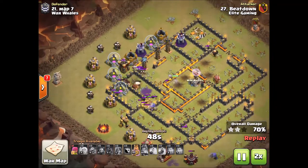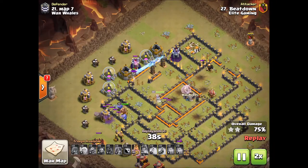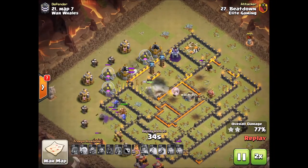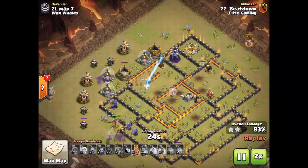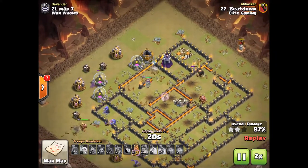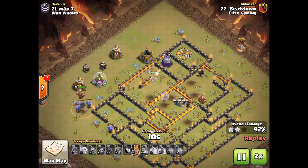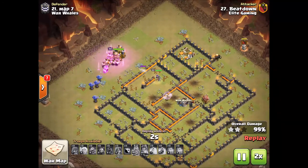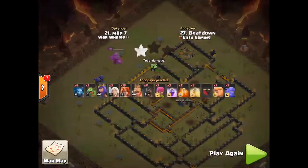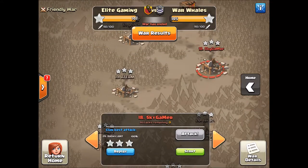The hog riders take care of the archer tower, move forward for the last archer tower, and then work on the teslas and the wizard tower — that really helped the queen stay alive. There was one healer left but the queen didn't need the ability at that point. He was able to get as much value as possible because of those hog riders keeping the queen alive by taking care of most of the defenses up at the top. Good stuff by Beatdown killing it with that crazy attack.